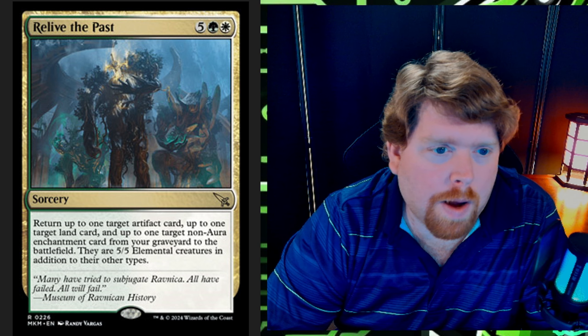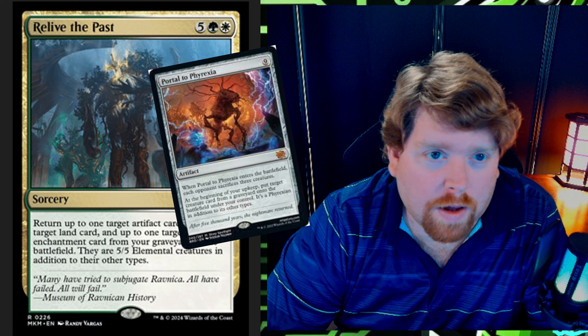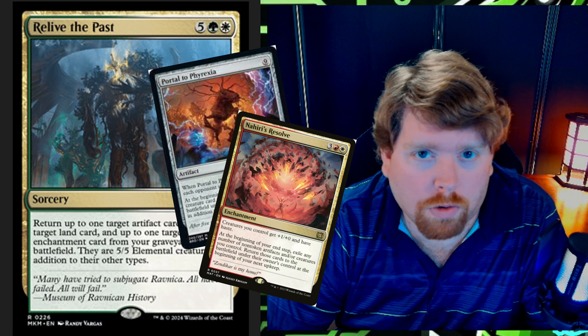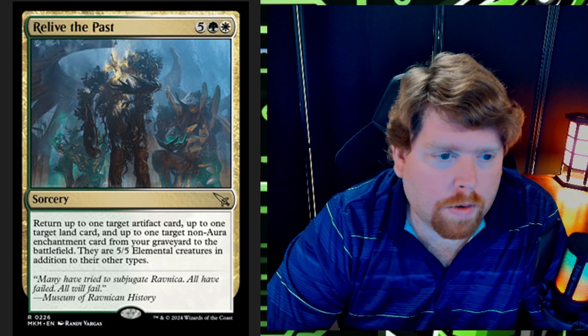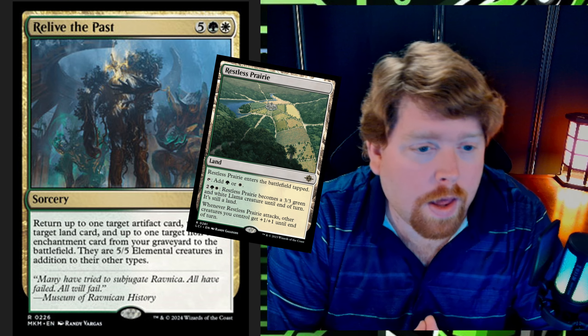It's interesting that especially with all the man-lands in the format, we can turn them into 5/5 elementals, as well as reanimate artifacts and enchantments. The first three targets that popped to mind are a man-land, Portal to Phyrexia as the artifact, and Nahiri's Resolve — because Nahiri's Resolve gives creatures you control plus one plus one and haste. So everything comes in with haste, everything gets plus one plus one, that's 18 damage right there. The portal also makes them sacrifice three creatures, so they're less likely to have blockers.